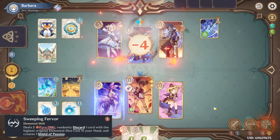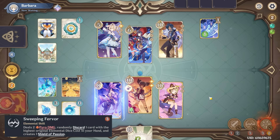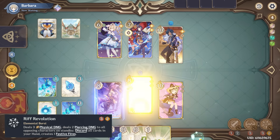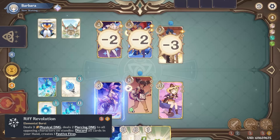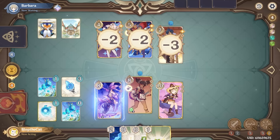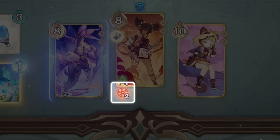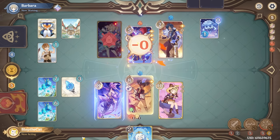Xinyan's skill deals 2 pyro damage and causes you to discard 1 card with the highest cost from your hand, then creates a 2 point shield for your team. Her burst costs 3 pyro and 2 energy, deals 3 physical damage and 2 piercing damage to all off-field characters, then discards your entire hand. Finally, the burst leaves behind a status which deals 1 pyro damage when you have 0 or 1 cards in hand when you end your turn.